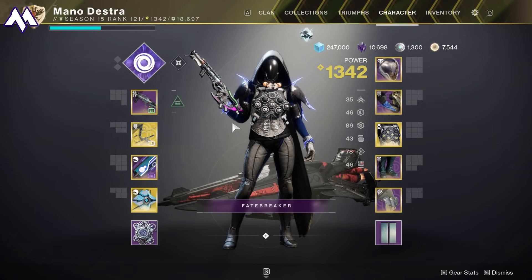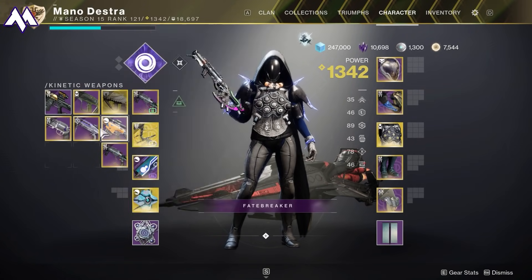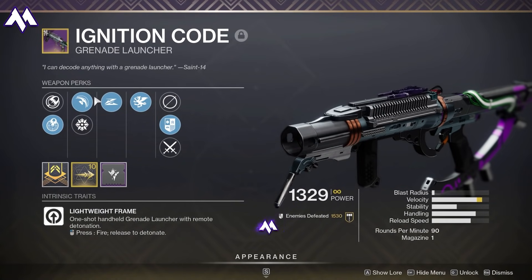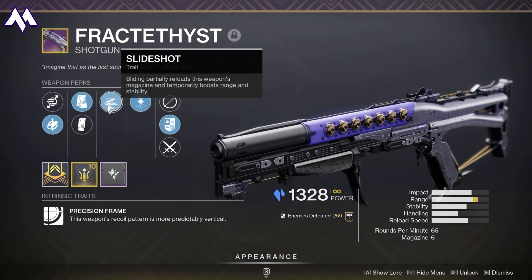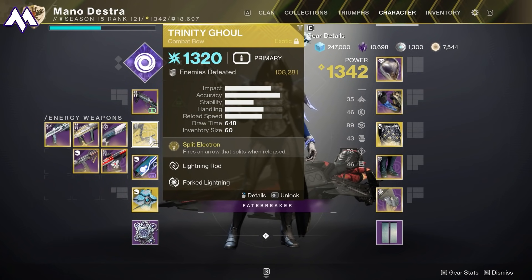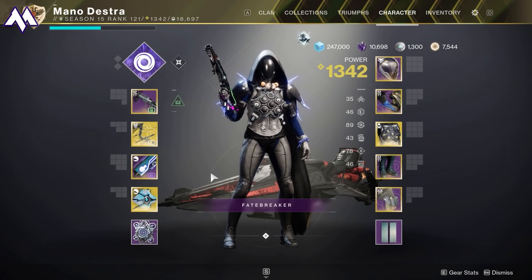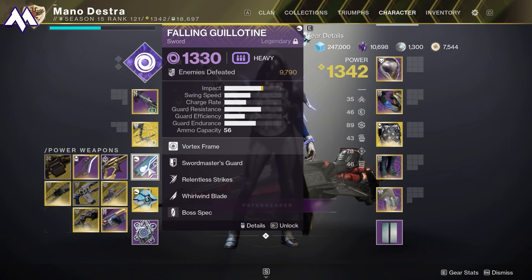For weapons, I'm using a similar setup to my Warlock: a grenade launcher, sniper, and shotgun in different parts of the encounter. I recommend blinding grenades on your grenade launcher. For clearing trash mobs, I'm going to use Trinity Ghoul, which many people in the comments suggested and worked out really nicely. I'm also using an SMG of any kind for add clear. I do like having slide shot on the shotgun so I can run and gun a little easier.